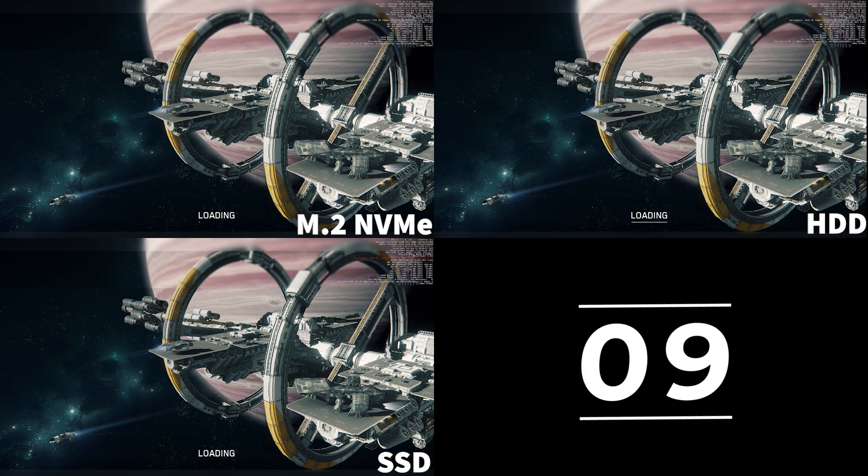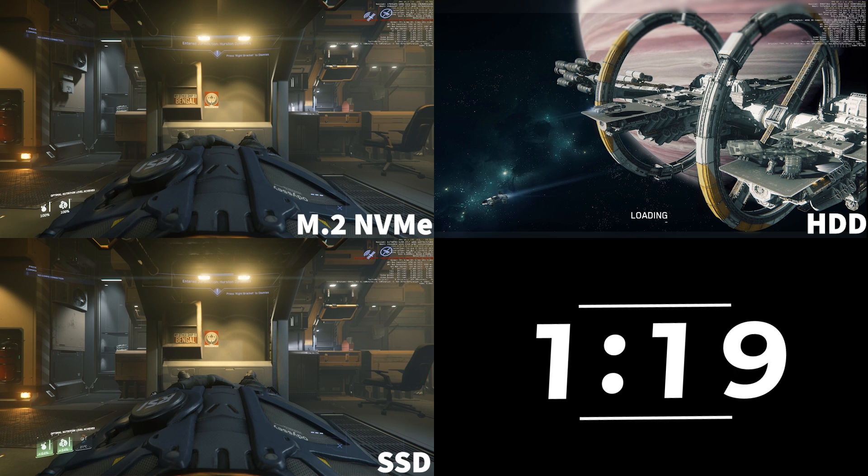The next test is to get in-game from the menu — sped it up here to keep it quick. About a minute for the NVMe and the SSD, and again the hard drive is not having a lot of fun here.